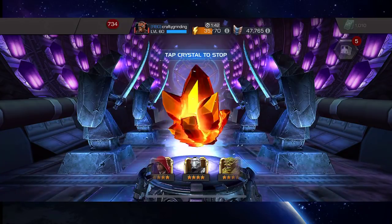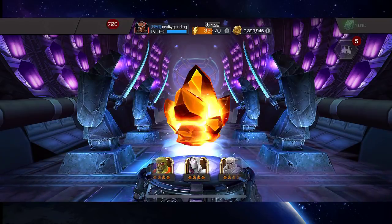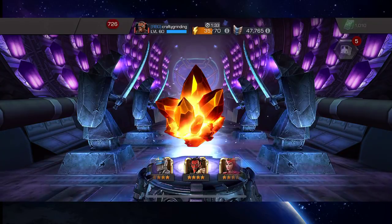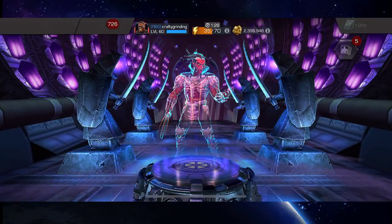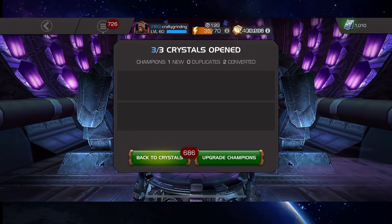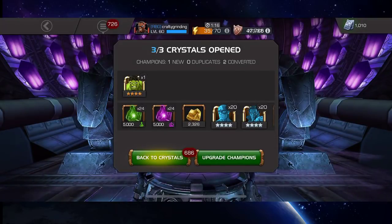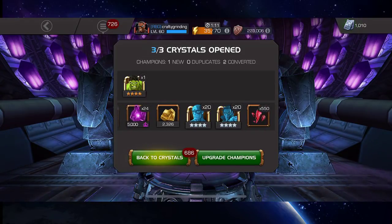That was a good snag so far. For this last crystal, we got Mephisto - already have him duped, so just adding more signature ability, bringing him up to sig 60. That increases the probability of his burning aura triggering. Overall pretty decent, much better than the premium hero crystals - finally getting Hulk is great, plus some additional five-star shards.